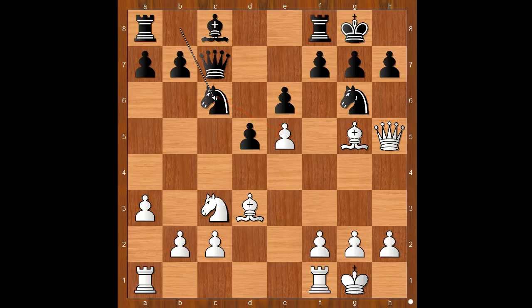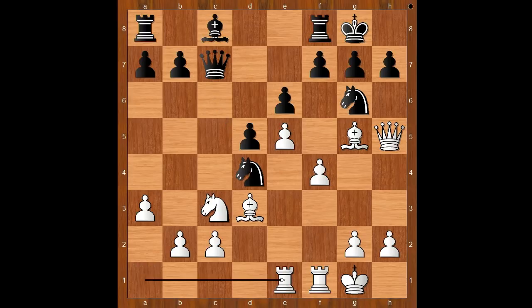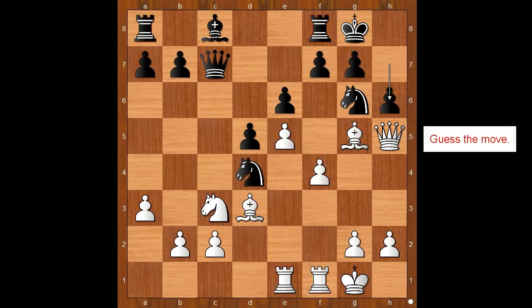f4 defending, knight to d4, rook from a to e1 — white's army is fully mobilized. h6, attacking the bishop. What is the best square for the bishop? What would you do — is h4 the best square? Please pause and find the best move for white.